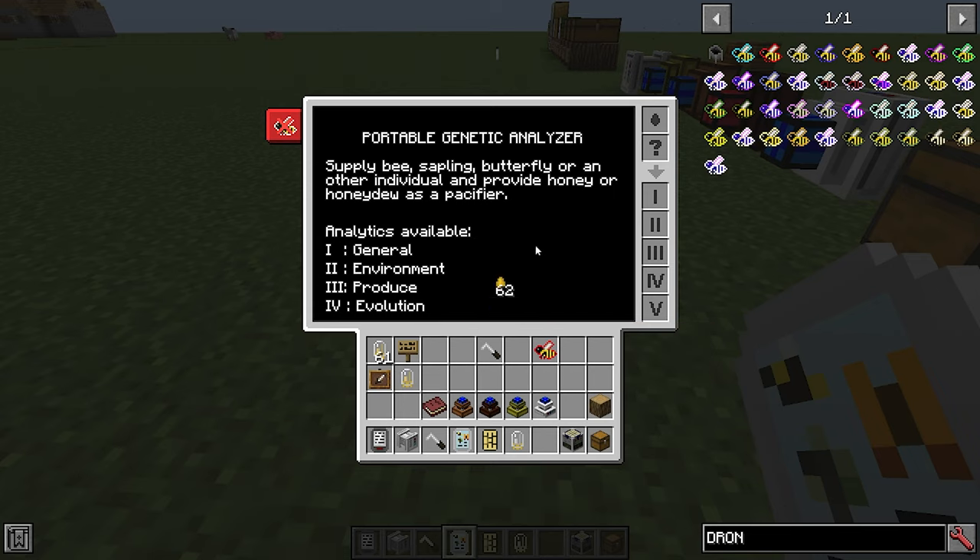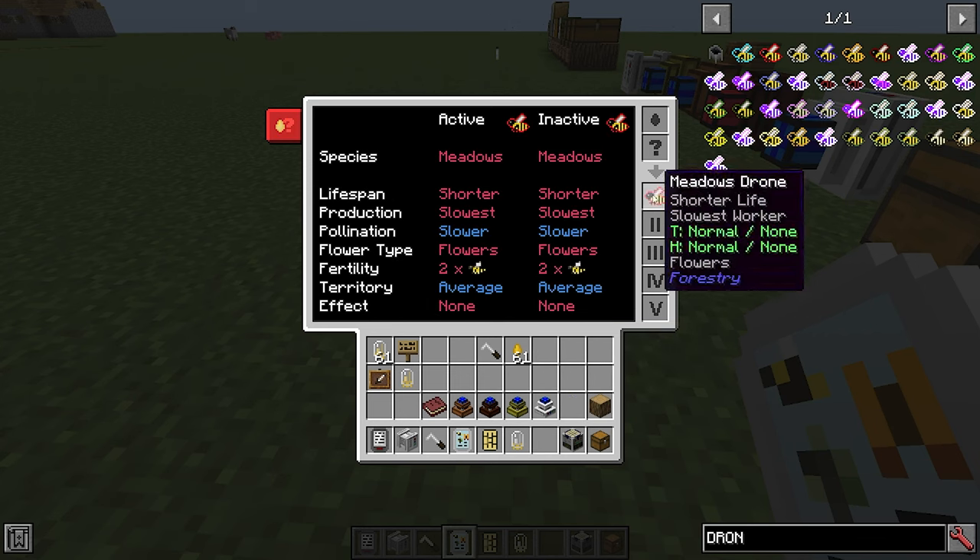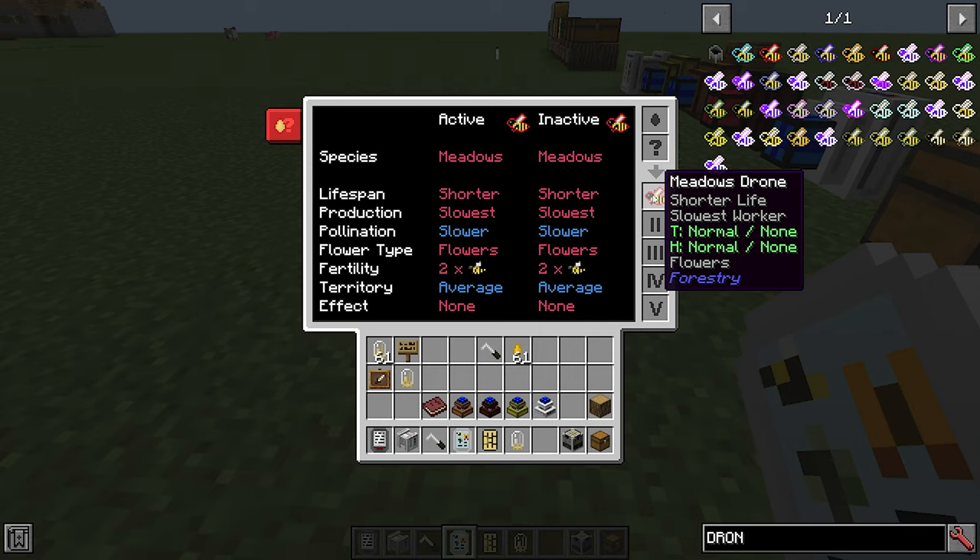Put a honey drop and a bee in the portable analyzer. Initially you'll see the bee shows an unknown genome, but once analyzed you can hold shift to see more about it. You can see the species, lifespan — how short the reproduction cycle will be — production speed, how quickly it pollinates surrounding flowers and trees, what flower type it likes, how many drones each cycle gives, the territory size around the hive, and any effects. There is an active and inactive genome; the inactive one is passed through bee breeding, and once it crosses to active that is when your bees will mutate.